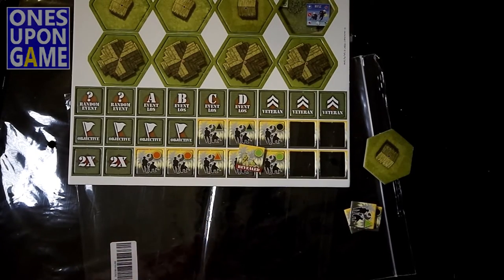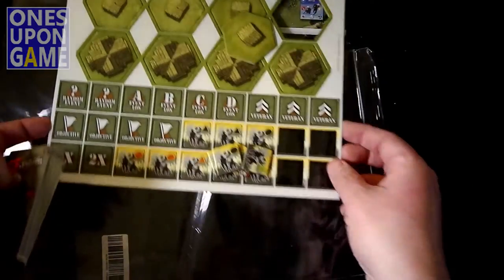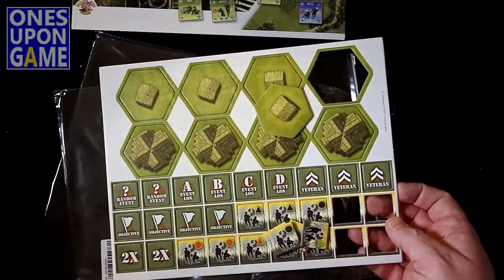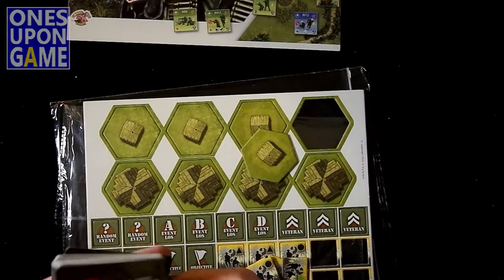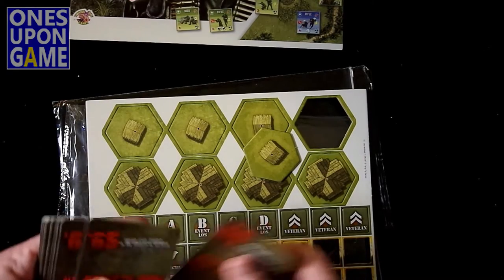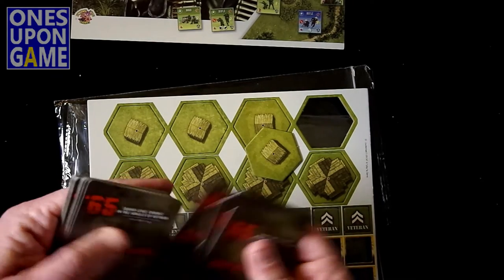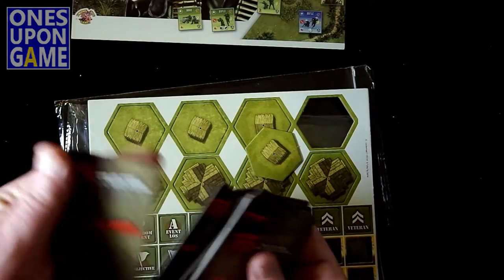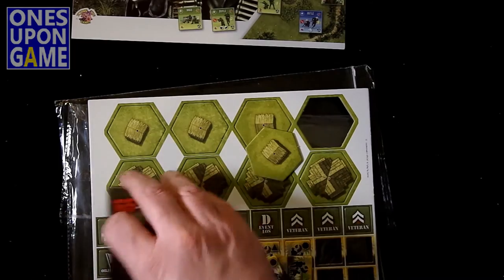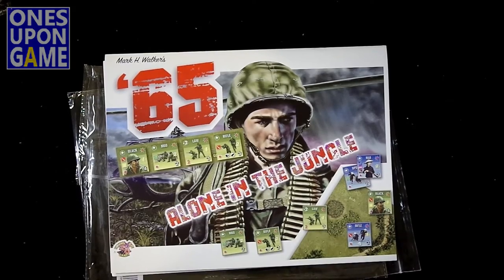So, that is what you're going to get. You get a sheet of extra counters including the mystery markers, some terrain overlays which are scenario-based, a deck of 27 activation cards, and the rulebook and scenario book. That is what is in the solo expansion for 65 Squad Vietnam from Flying Pig Games. Thanks for watching. Bye-bye.